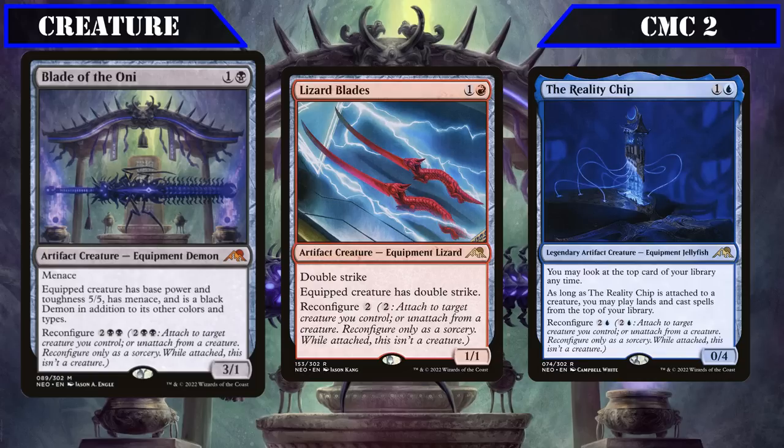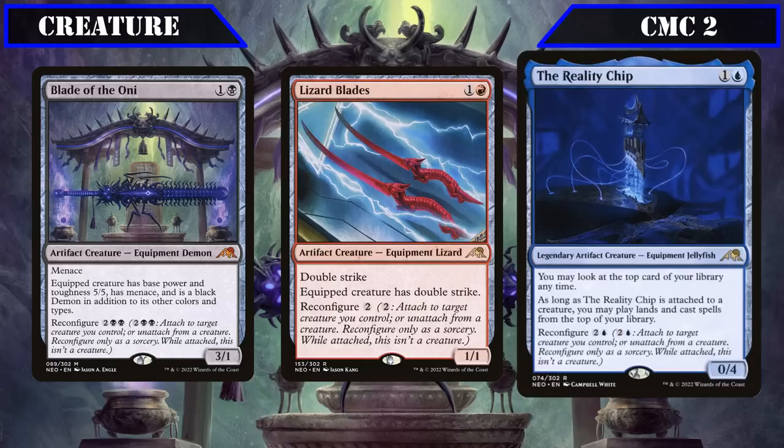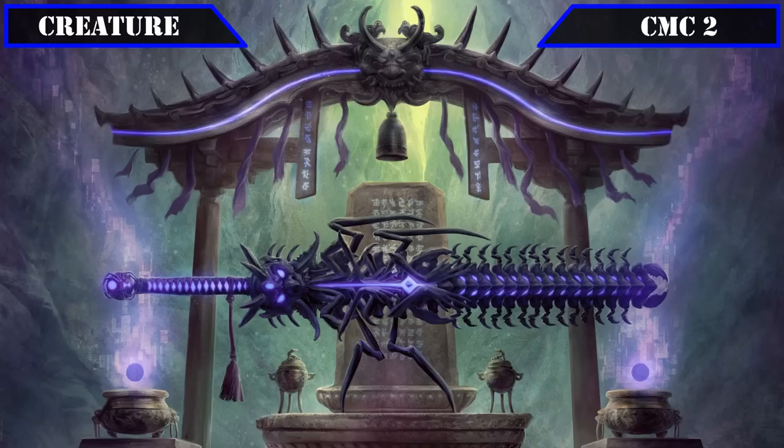Lizard Blades is a 1/1 with double strike and reconfigure 2 that grants the equipped creature double strike, providing a very cheap way to double Tetsuo's damage output that also works well with our Death Touch and Life Link sources. The Reality Chip is a 0/4 with reconfigure for 2 and a blue that lets us look at the top card of our deck at any time and, when equipped, also lets us play and/or cast the top card of our deck — netting solid card advantage by effectively turning the top card into an extra card in hand.